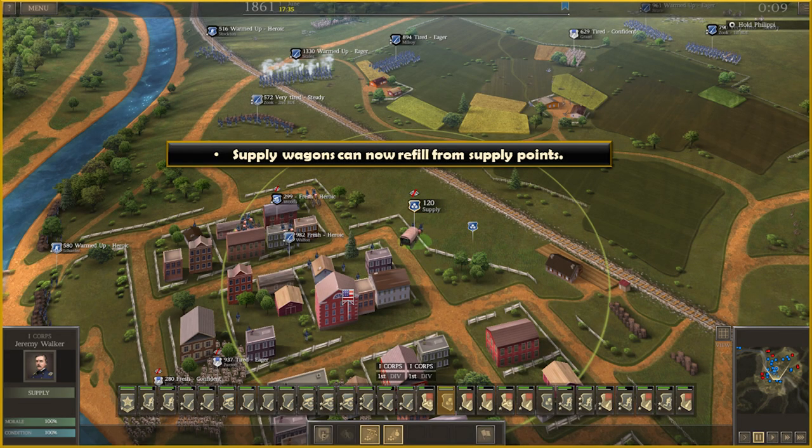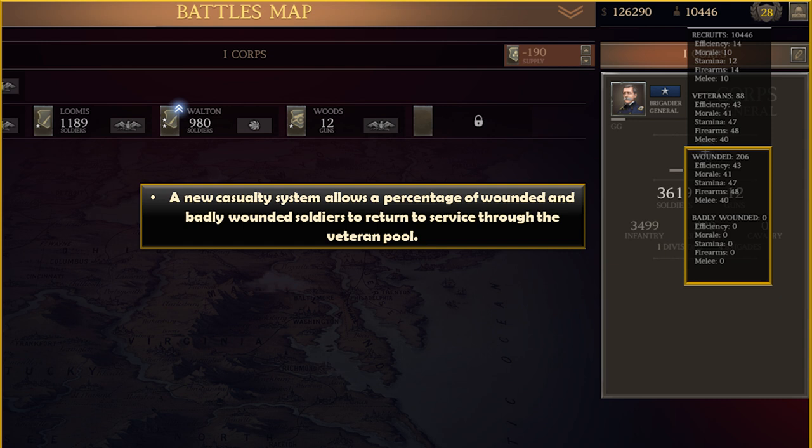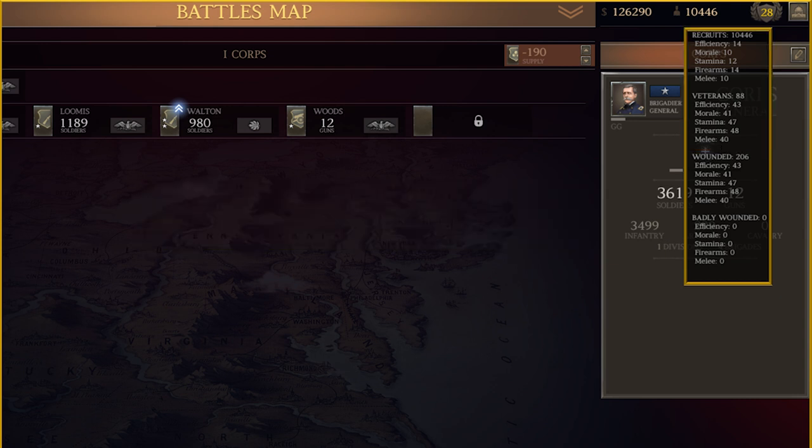Supply wagons can now refill from supply points. Adding veterans is now limited to the number of men in the player's veteran pool. This pool is filled by either disbanding units that have participated in a battle already or by taking casualties. The veteran pool tracks its own stats, so the veterans you get from the pool will be different from those of your unit. A new casualty system allows a percentage of wounded and badly wounded soldiers to return to service through the veteran pool.